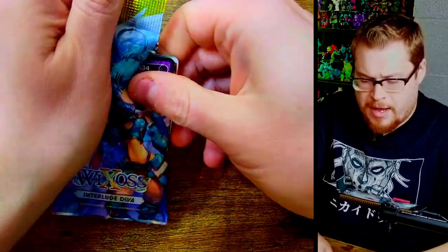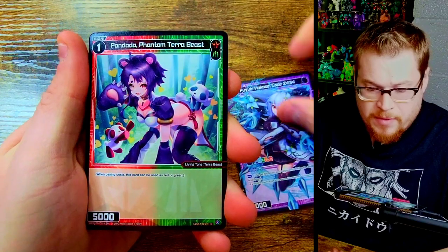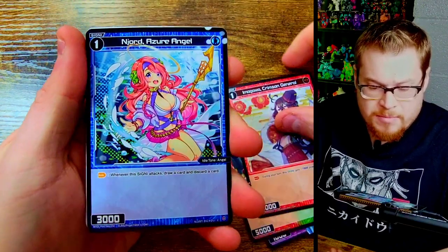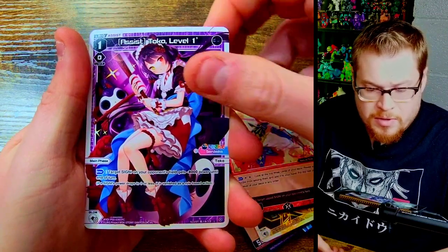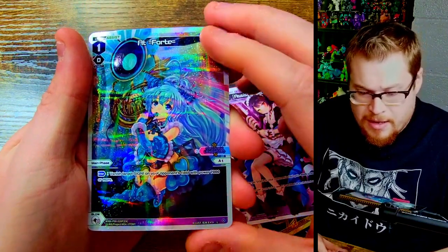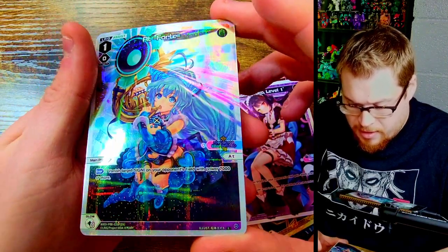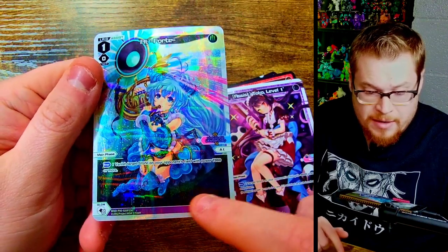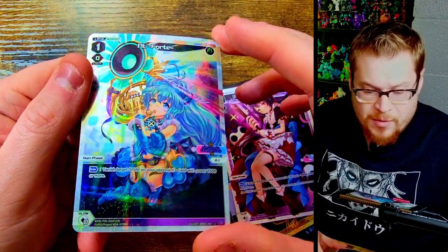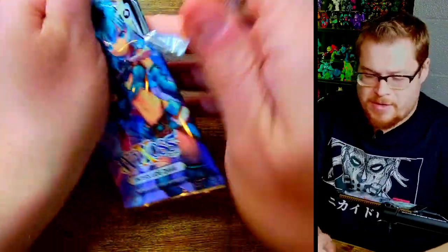We've got Terra Beast, Crimson General Angel, Angie level two, Natural Crystal, Tokyo level one, and a very nice Forte - or Alt Forte or something. That's an L card, another really sharp one with a lot of empty space at the bottom, which I don't remember from the last box I opened. Interesting.